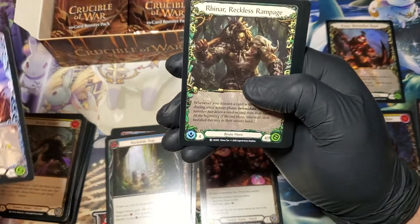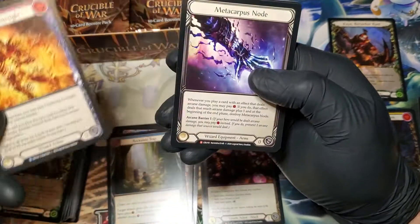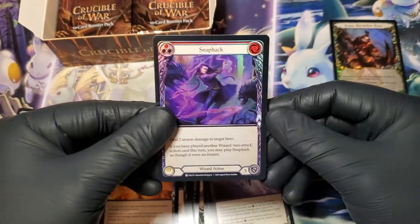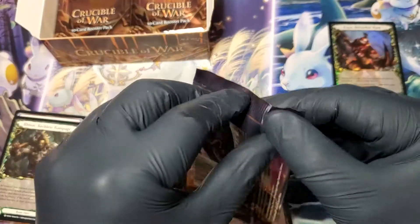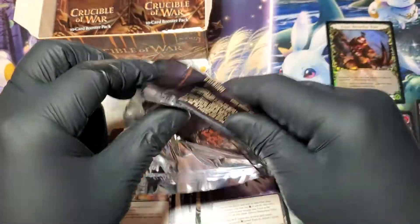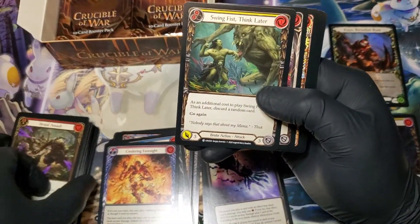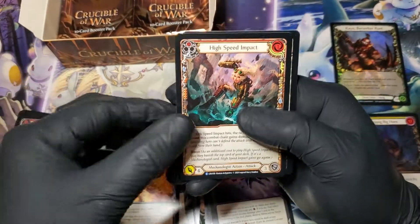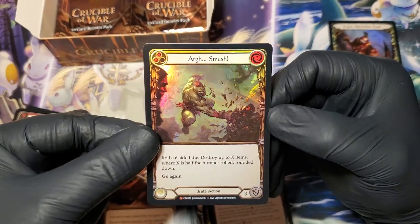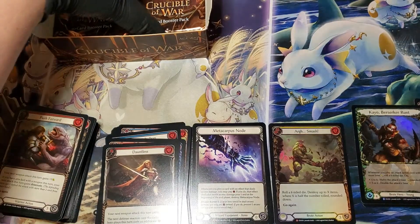Era Crimson Haze — this card's got weird value on it in the promo deck. Centering Foresight. Meta Carpus Node. And then Snapback foil common. From my understanding, you can get zero cold foils in this box — you can get zero. We don't want that here. We want our cold foil High Speed Impact. Dauntless. Foil Majestic Arg Smash — okay, foil Majestic Arg Smash. We're gonna put the Runt back over here. Foil Majestic Arg Smash.